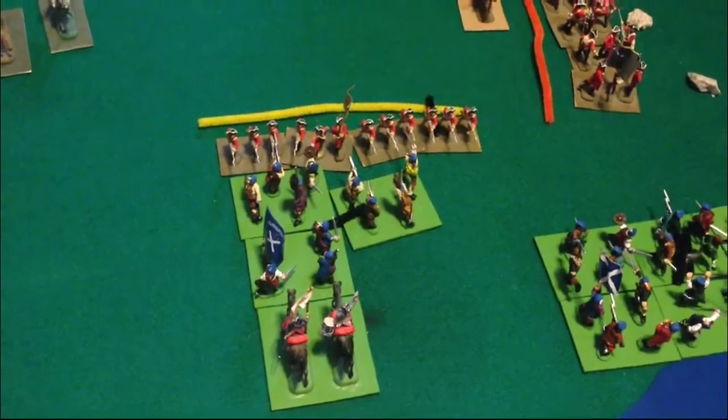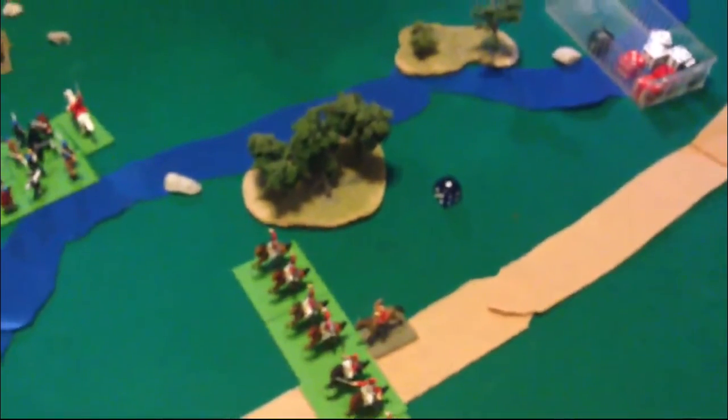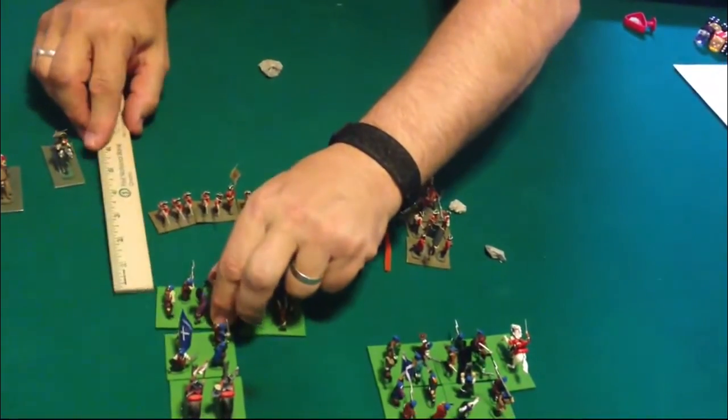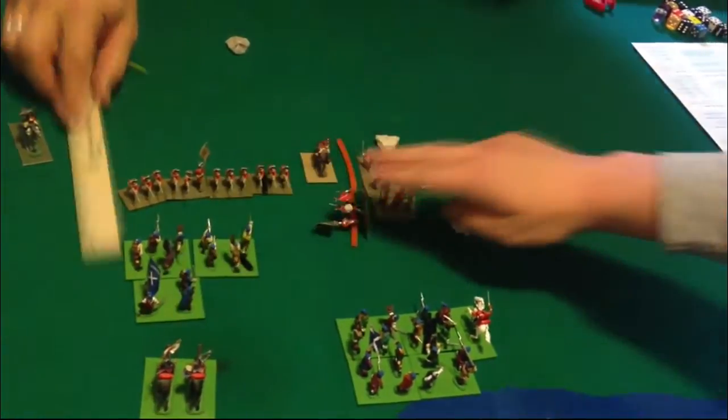Turn five melee with the center brigade: the Scots roll two casualties, the English roll one. The Scots roll only a one on their morale, so they only have to withdraw two inches facing the enemy, and the Scots advance one inch. Overall that worked out well for the English.